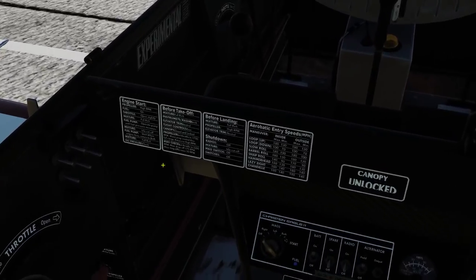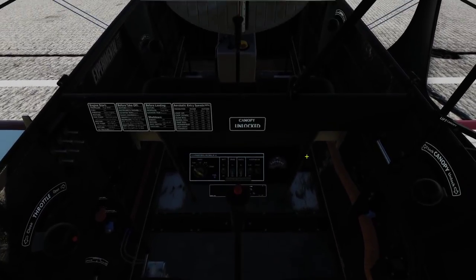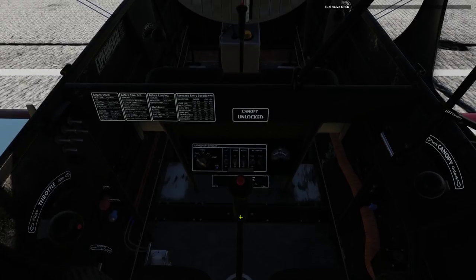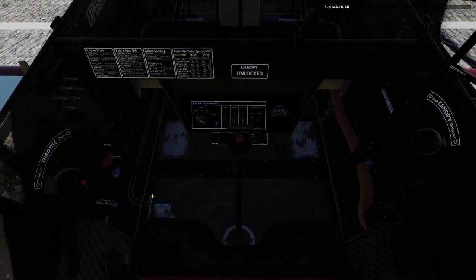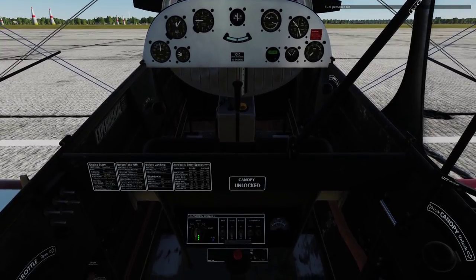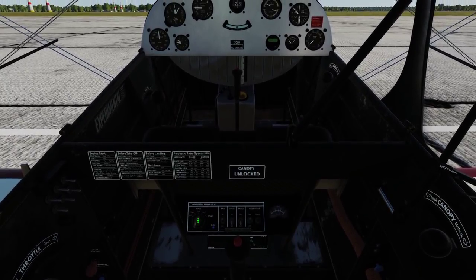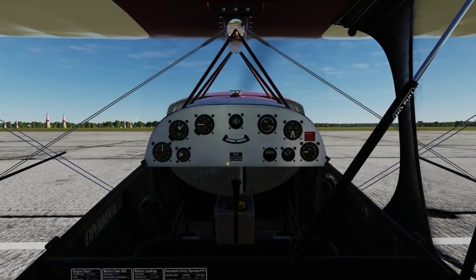Down here towards the bottom you've got your fuel cutoff switch and the fuel pump for starting up. One really cool thing is that if you want to know how to start the aircraft and takeoff and landing procedures, it's all on these little cards here — just read them and they tell you exactly what to do. So the startup procedure: battery on, alternator on, mixture fully rich, prop pitch in, fuel cutoff on. We get a little indicator saying 'fuel valve open.' Pump it about three times, fuel pressure okay. Turn the mags to both and simply click the key in to start. The engine fires up and we're ready to go.